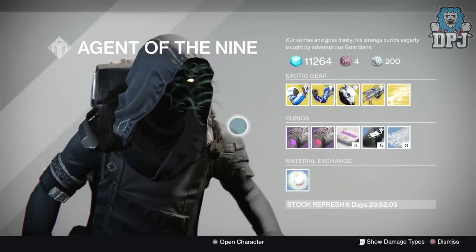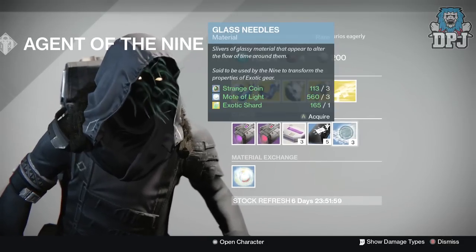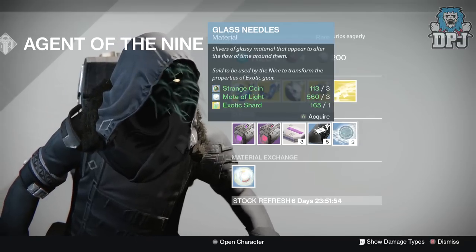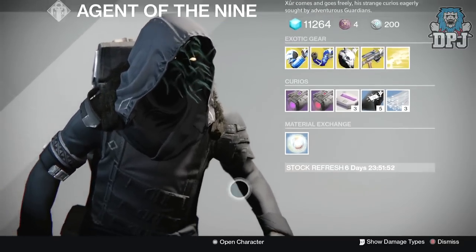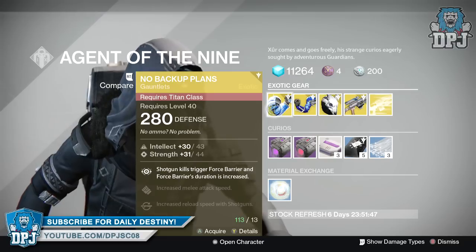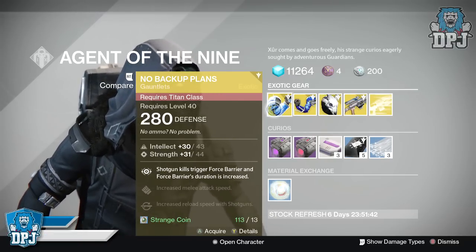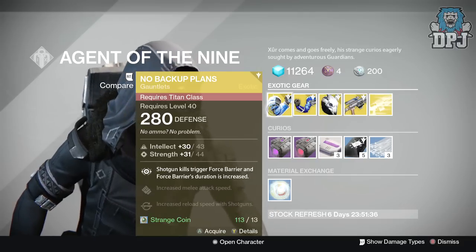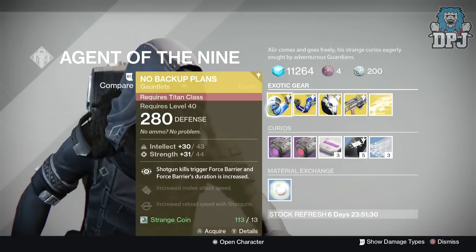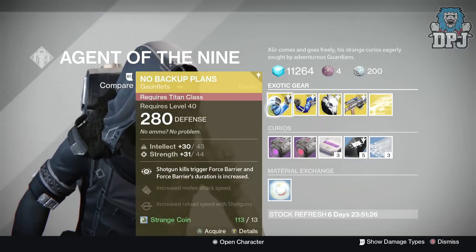So we have Glass Needles — these are used to change stats on your exotic armors and we will actually test these out. But let's see what he has armor and weapon wise first. For the Titans we have No Backup Plans — these are gauntlets offering 280 defense, 43 intellect, and 44 strength, requiring you to spend 13 strange coins. Mods are: shotgun kills trigger Force Barrier, Force Barrier's duration is increased, increased melee attack speed, and increased reload speed with shotguns.